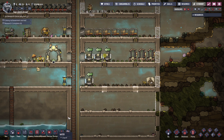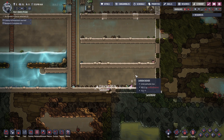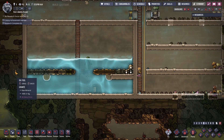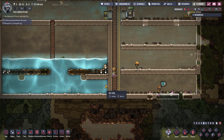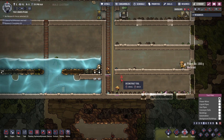This polluted water is going to be going pretty soon. Once we seal this area off, we can dump the polluted. So this is our freshwater reservoir; this is going to be our dirty water reservoir. We can also go ahead and start cleaning this area up as well.